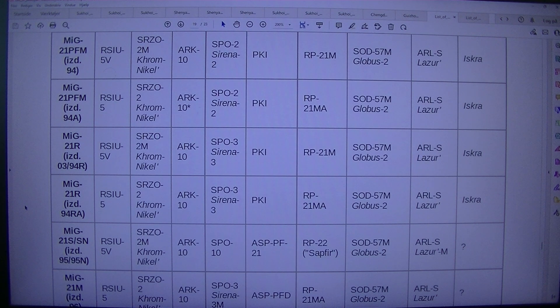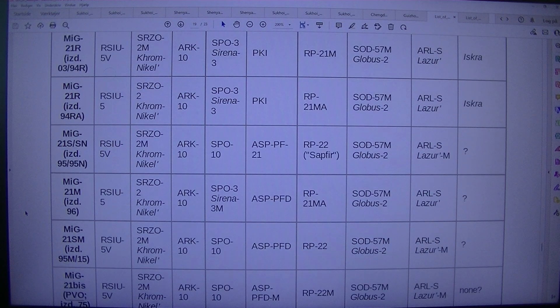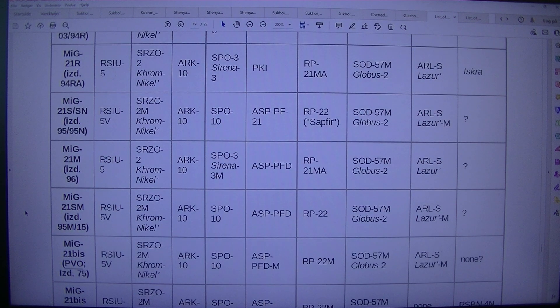MIG-21M: ISD.96, RSIU-5SRZO2, Chrom-Nichol R-10SBO-3, Sirena-3, ASP-PFDR-P21, MASP-57M, Globus-2ARL, SLASER-M.